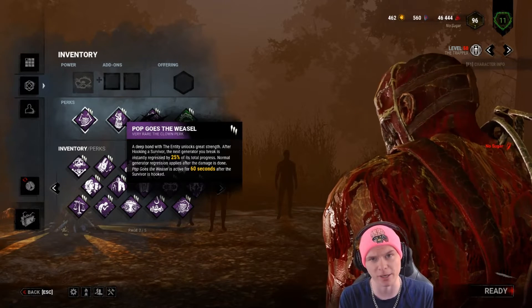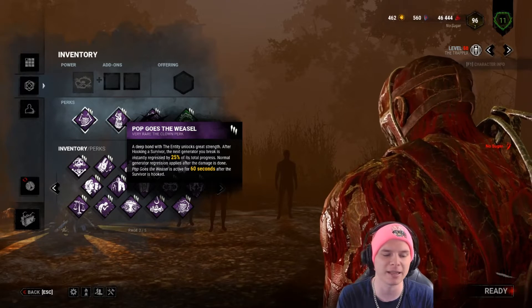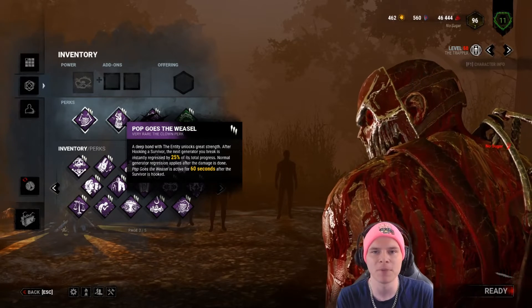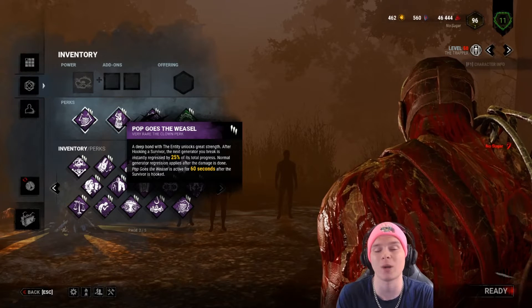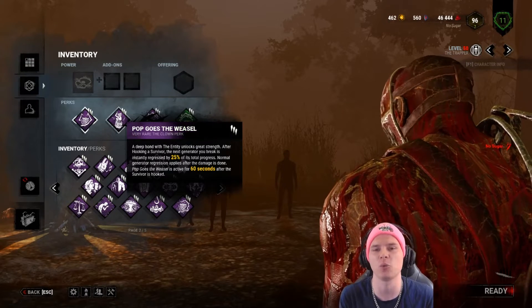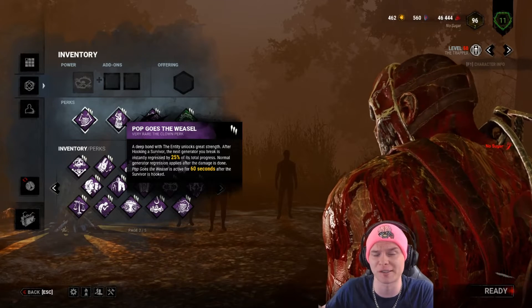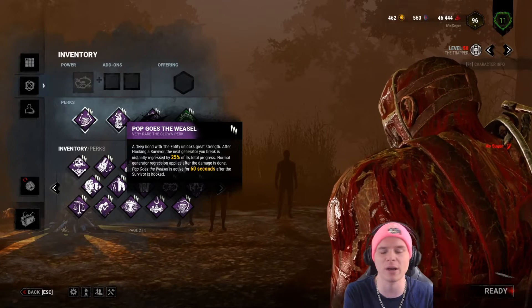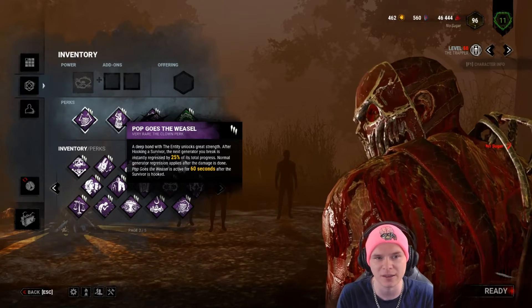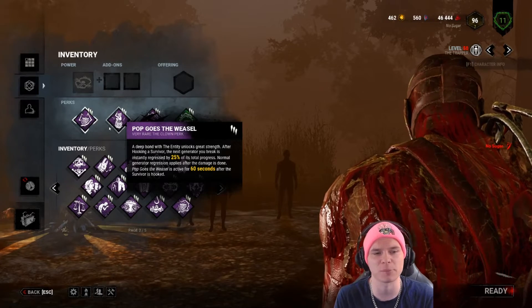My favourite perk in Dead by Daylight is Pop Goes the Weasel. It allows you to pick up a downed target, hook them, and then kick a generator — which suffers a 25% penalty on what's been completed. So if a generator is almost done at 80 seconds and you kick it, it goes flying back — you're removing 16 to 20 seconds right off that generator. Combine that with Ruin and it's really going to hurt generator productivity.